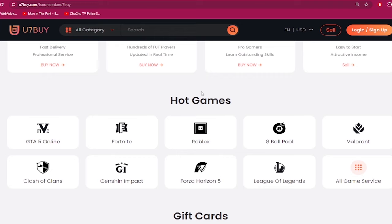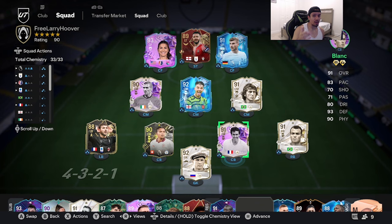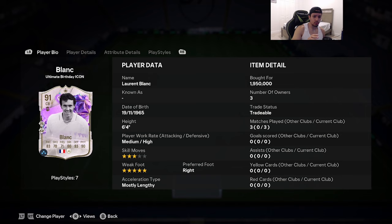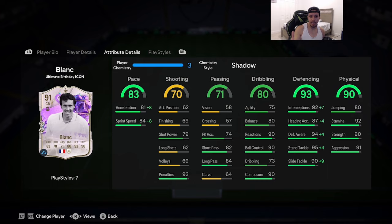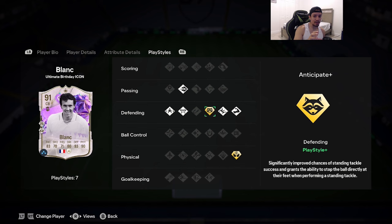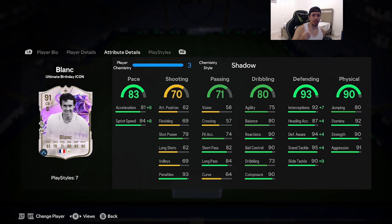Welcome to another video on the channel. Today we're gonna go ahead and review the foot birthday icon Laurent Blanc. We're looking at a card that's 91 rated, 6'4 in height, medium-high work rates, three star skill moves, five star weak foot with that right foot. Acceleration type is mostly lengthy: 83 pace, 70 shooting, 71 passing, 80 dribbling, 93 defending, 90 physicality. Play styles the card comes with are pink pass on basic, block, jockey, anticipate on plus, slide tackle, bruiser, and aerial on plus.